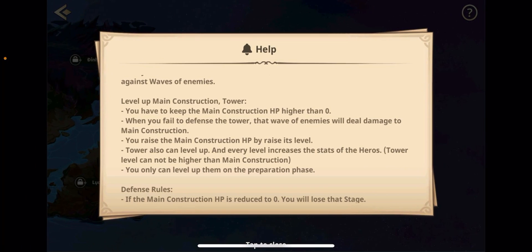You have to defend against waves of enemies, level up the main construction and tower, and keep the main HP above zero. When you fail to defend a tower, the waves of enemies will deal damage to the main construction. Don't forget there are three different lanes defending the tower, so if all lanes fail, they start hitting your main construction — once it hits zero, you lose.